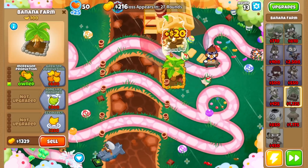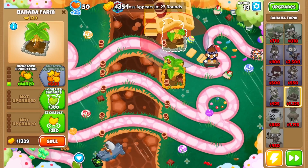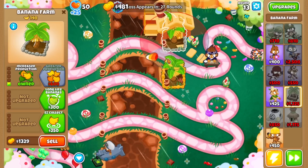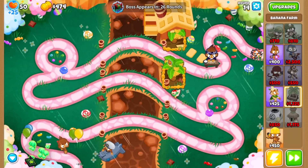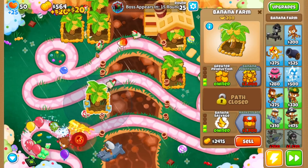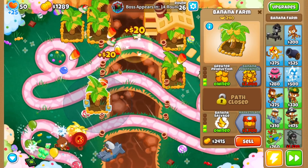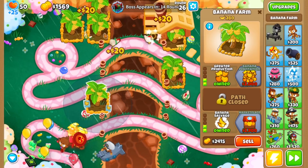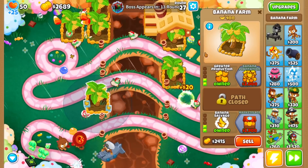Let's jump right into the analysis, starting with the early game before we get to the Monkeyopolis. This should be no surprise to people who watch my boss videos regularly. I start off spamming 2-0-0 farms — ideally I get 6 of them up by about round 25 — then upgrade all of them to 2-0-3. After that I get a Flavor Trades, and by the time round 40 hits I should be able to sell all of them to afford what I need to defeat tier 1 of whatever boss.